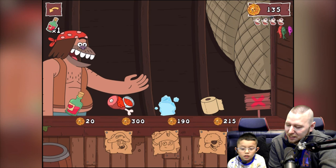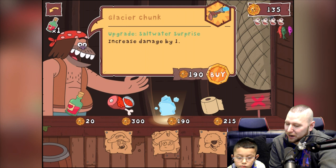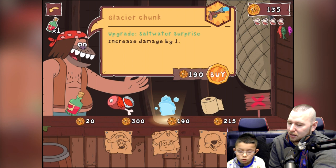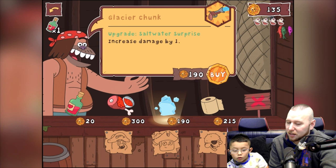What does the ice do? Saltwater surprise — increase damage by one. Jeff's gun is going to get stronger. Should we do that one? Yeah, there you go. Oh, we haven't got enough — it's 190 and we only got 135, that's not enough.